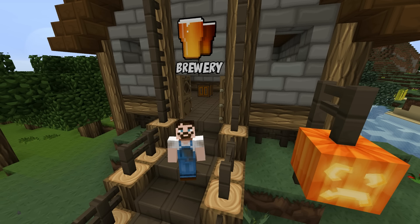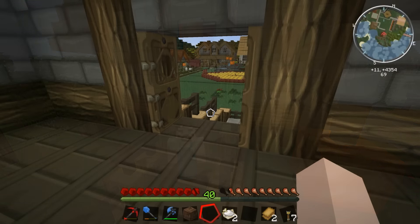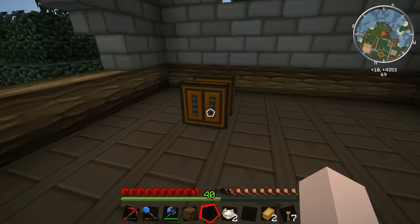Hey guys, welcome back to the farm! Today we're going to throw caution to the wind, forget all distractions and focus on one goal. We've got the fermenter in place inside the brewery, and what we're going to try to do is get it to make some short mead. I've done some research into how it's done and I know the secrets now to crafting the perfect brew. So let's jump into it and start fermenting!